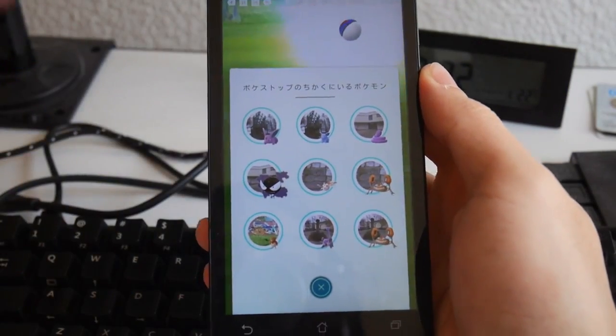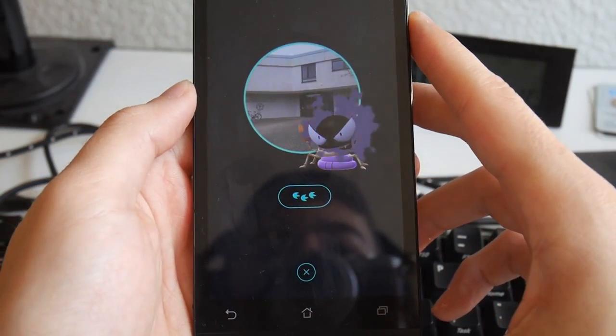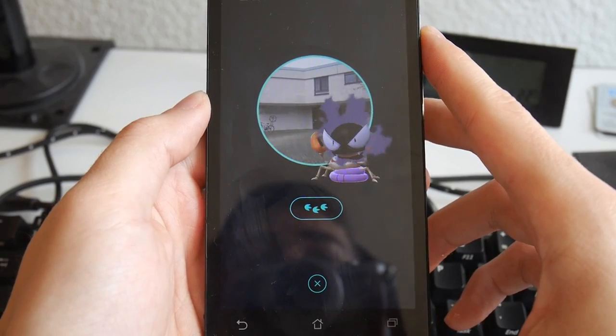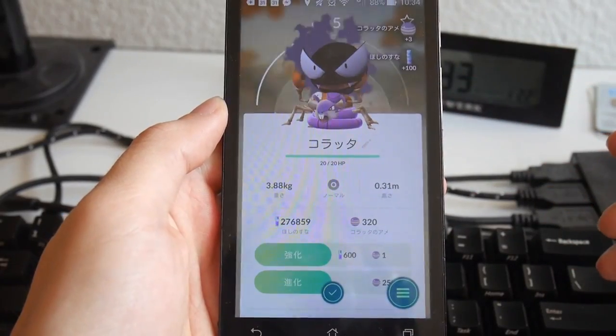There's also a new glitch that's been discovered that's been going around. I'll link it in the description below if you want to check out the full video. Essentially you can make multiple Pokemon appear on top of each other at the same time on the screen. It doesn't seem game-breaking in any way, but it does appear to be an oversight that Niantic must have missed, so hopefully we'll get a fix for that soon.